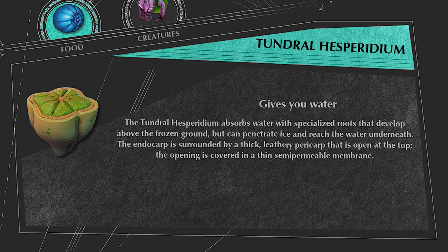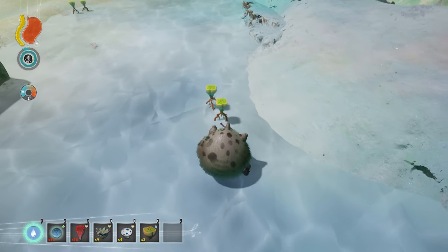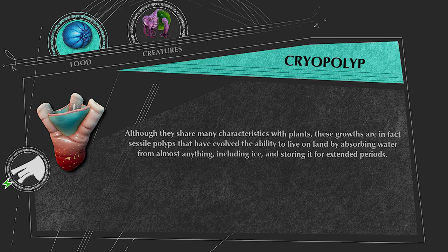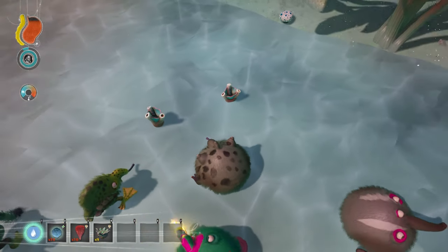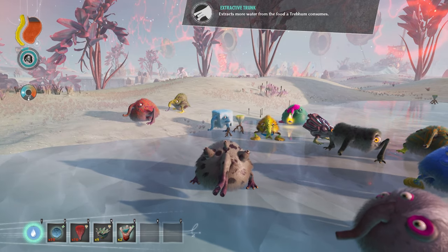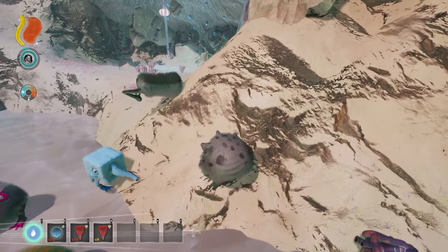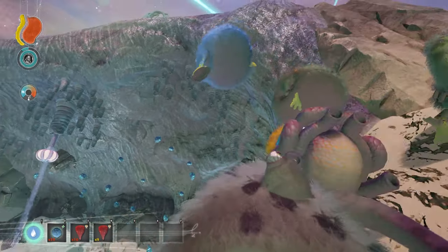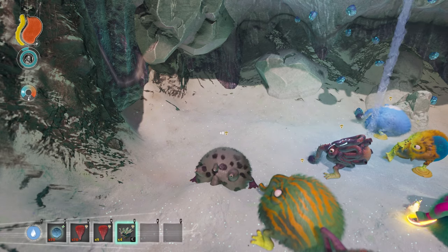The Tundral Hesperidium is this green-looking plant that spawns on top of frozen water in the tundra, giving 7 water when eaten. The Cryopoly is this unique-looking thing that also spawns on top of frozen water in the tundra — eating it gives 35 water and the Extractive Trunk mutation. The Umbral Lithopithe is this fossilized-looking plant that spawns in half-cave structures in the tundra where you can also find the Proboscotite Fruit, and it gives 8 food when eaten.